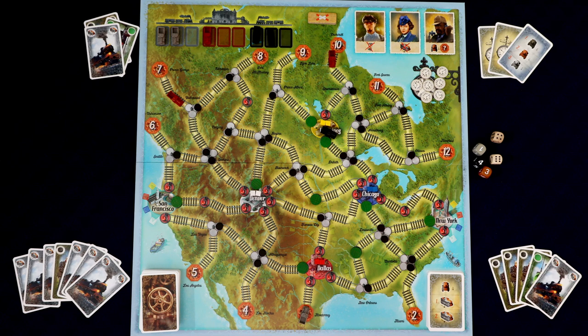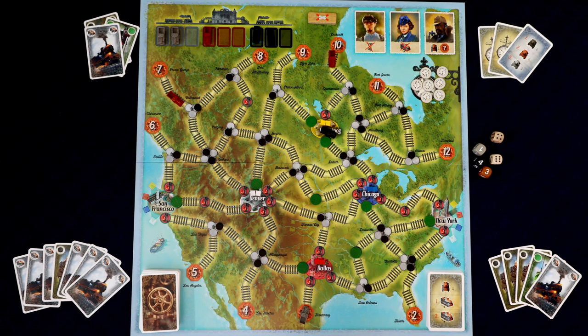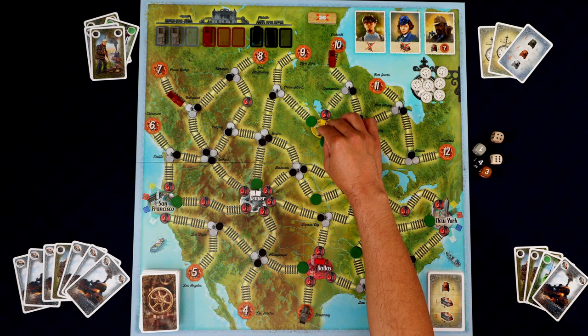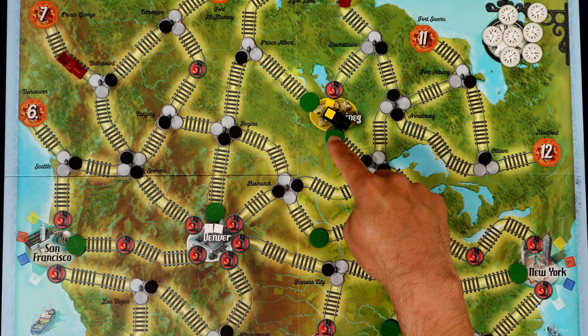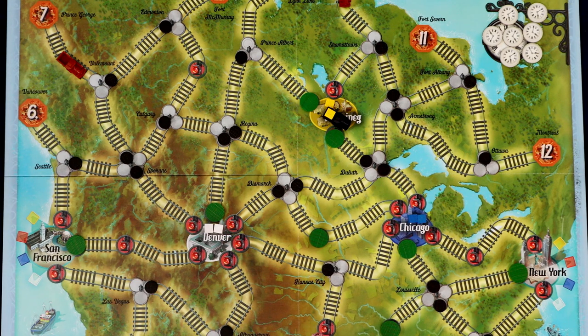Now it's the right player's turn. The first thing we want to do is have the black train pick up one of the goods — it's in the city but needs to pick up. To do that you just discard any card, so they'll discard a switch card. We really want to prepare the path for this train to get to either New York or San Francisco. Since it's one of the faster trains it can cover a lot more ground — maybe we'll have it go the long way to San Francisco.